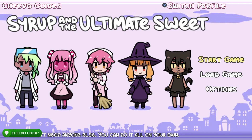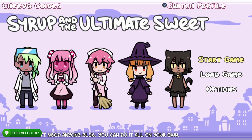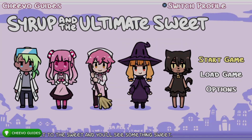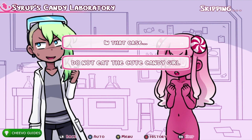Luckily we'll be able to change some settings to skip all of the dialogue. There are 12 achievements or trophies total — all related to getting the different endings. We have five different good endings and five different bad endings. There's also an achievement for getting all of the good endings and one for all bad endings. First, go down to the options menu, check 'unseen text' and 'after choices,' then exit and start up the game. Once started, press RB to skip text all the way to the next choice.